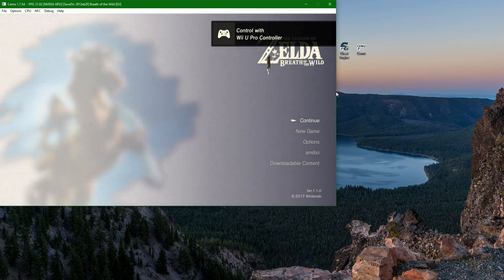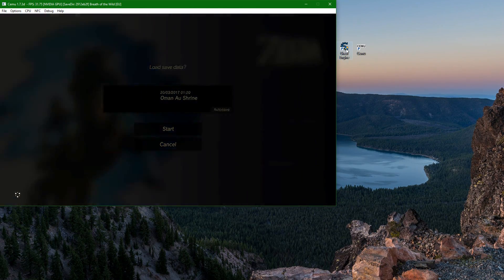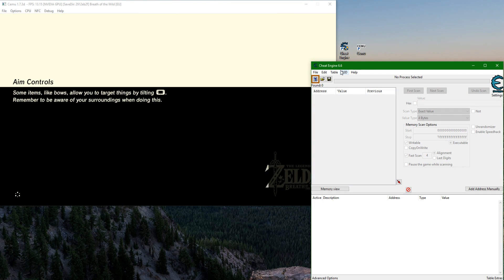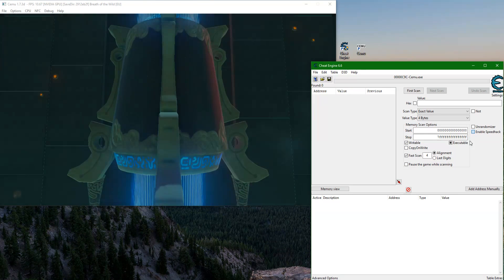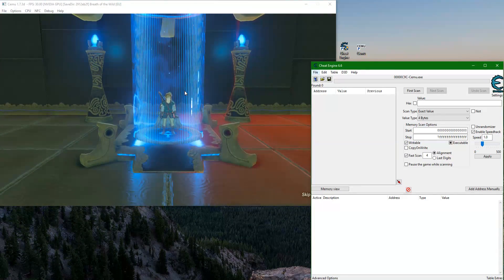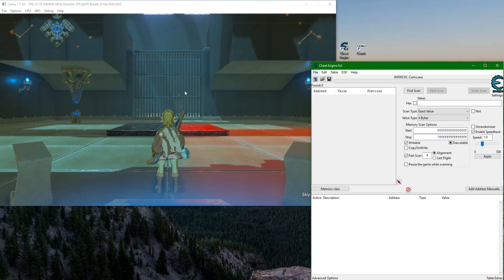Boot up your game and load into the shrine. Open up Cheat Engine — if you don't know what Cheat Engine is, I will leave a link in the description below, it is completely free. Once you've got that, open it up, go to Select a Process, select Cemu, and go to Enable Speedhack. What I've noticed with this Surf Launch glitch is the lower your frame rate, the more consistent it is at actually launching you.